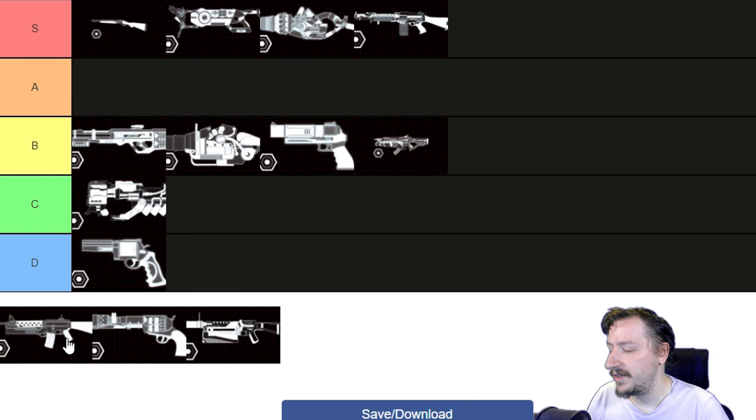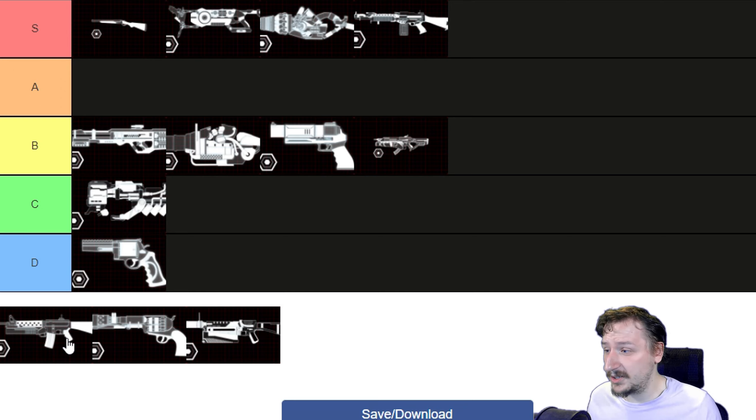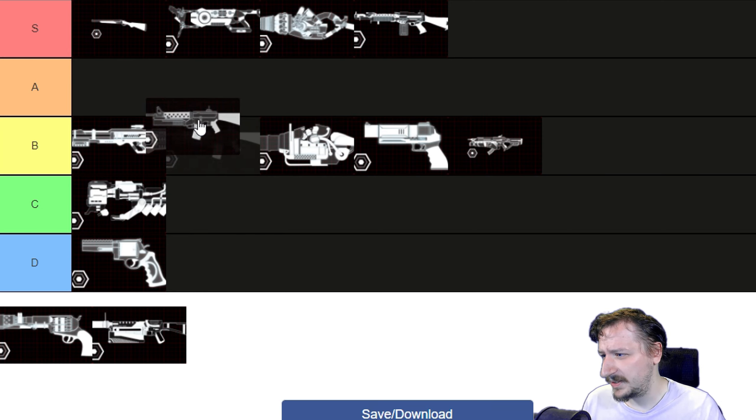Our next weapon is the Incendiary Rifle. This is for Firebug. This is the M16 but it shoots out fire rounds, which work pretty much the same way as the M16's rounds, just they do damage over time, with its secondary fire firing out a fire grenade. The grenade will explode upon impact, dealing fire damage as well as shell damage and a little explosion damage, and then can do damage over time. This weapon works pretty well on Firebug — if you're familiar with the M16 and you want to use it on Firebug, you absolutely can. It pairs well with other weapons like the MAC-10 or the Helios Rifle. It's a pretty solid all-around option for Firebug, and I would probably put this one up into A tier.